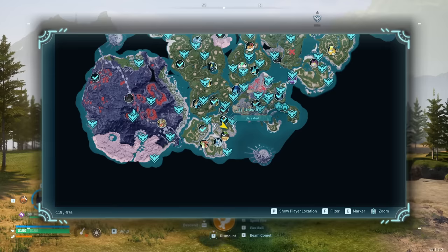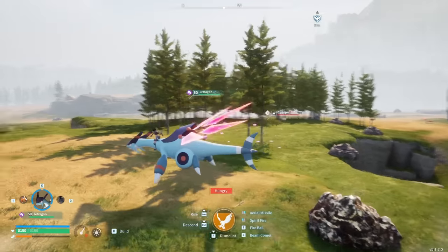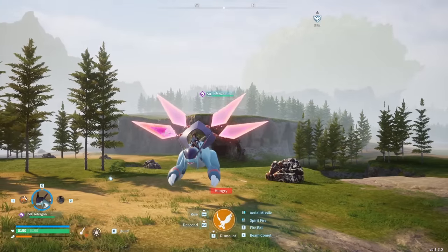Next up is negative 115 by negative 576 — another new player spot. It's one of those with one single ore, some trees, and some rocks. But this one also has an entrance to a cave over there, making it a really good place for a new player.